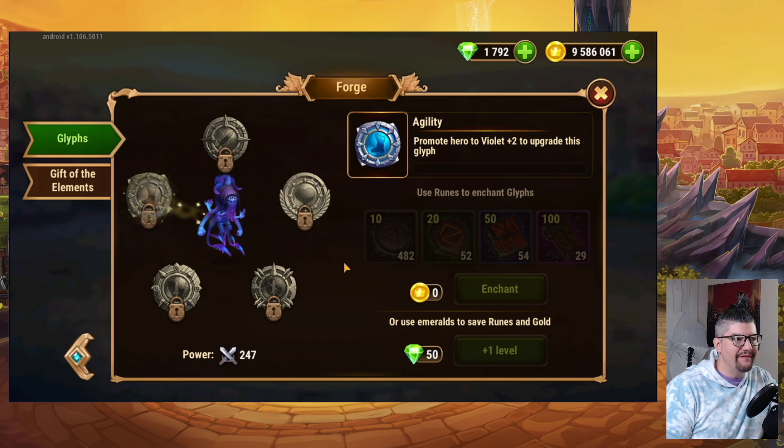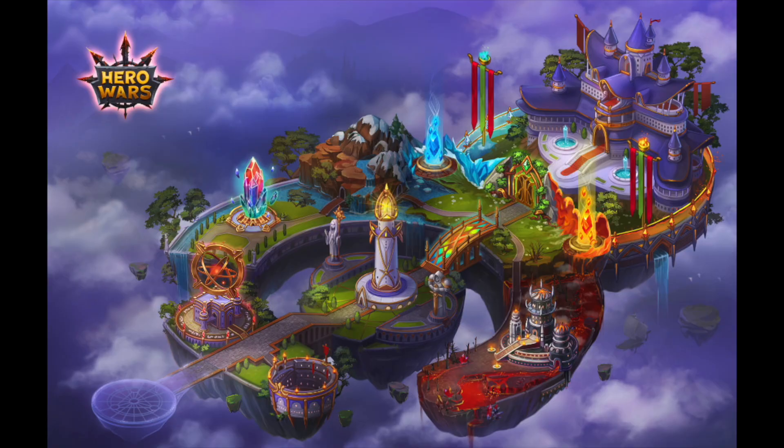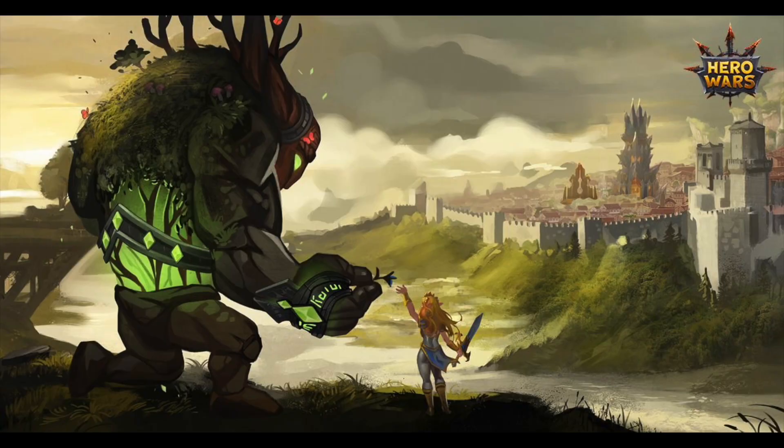If you are interested in having more fun and doing more of the activities in the game — like the campaign, Outland, Tower, and all of that — then investing in your heroes is going to be the more important thing. However, if you're trying to be hyper-competitive in Guild Wars and Crossover Wars, it's going to be more beneficial to you and your guild to invest more of your resources into your titans.